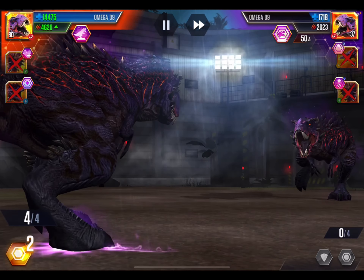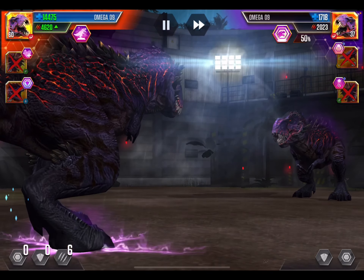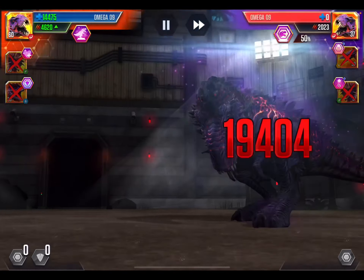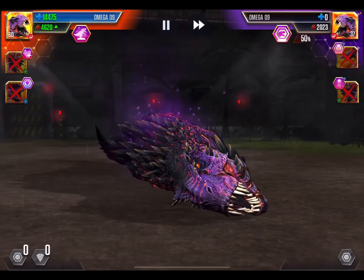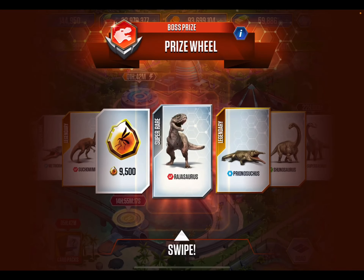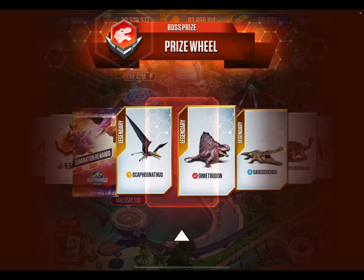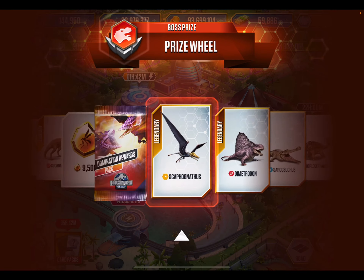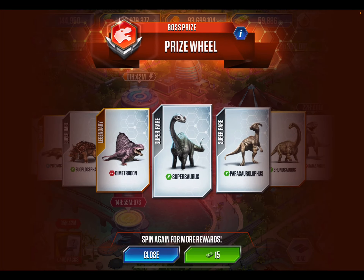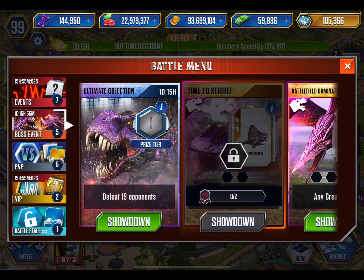I'm thinking we go for a full attack — did we gain some health? Oh my gosh, please don't go back down to 1, because then we're probably going to lose. You're dead. Good. Please — something good this time. Just wasted 60 bucks. More amber, of course.